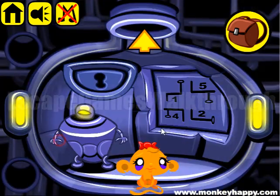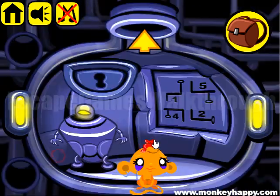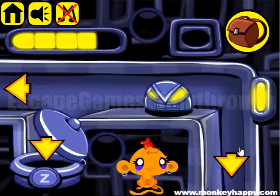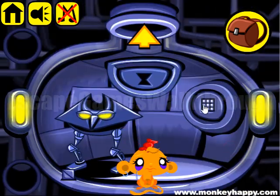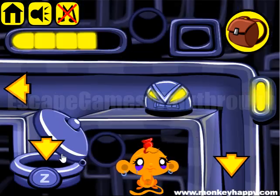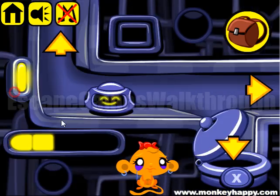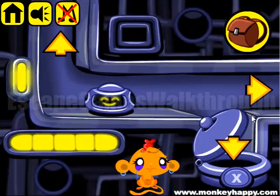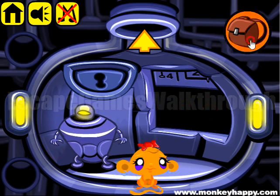For this room, we have to set 4. For this room, we have to set 2. Then for this room, 5. And 1 for the top. Now we can open this secret door and get other items.